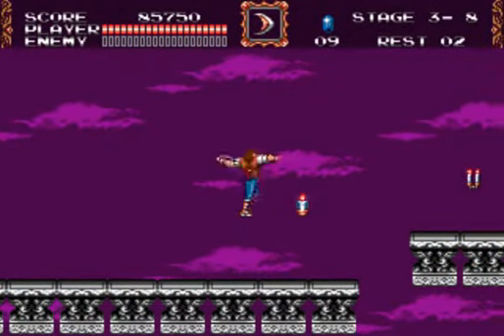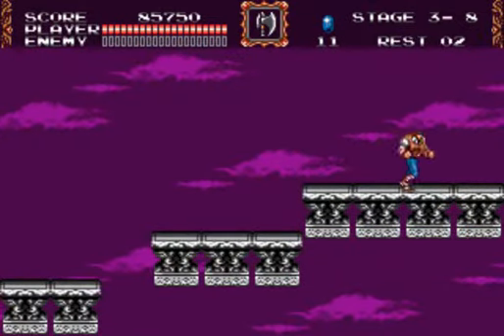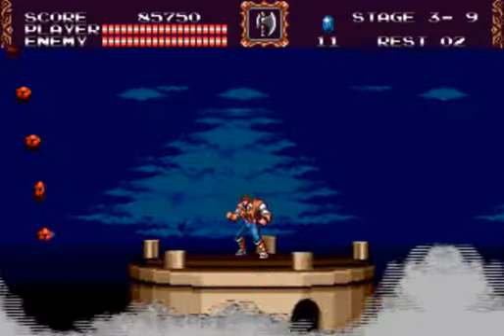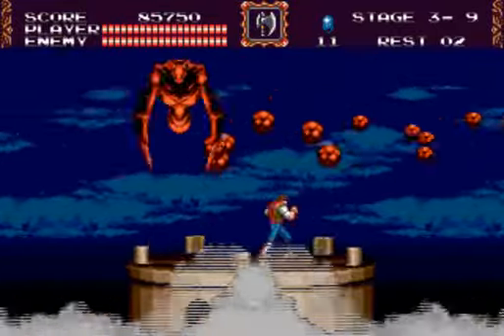Alright, one last room and we're at the boss. I decided to switch my weapon for an axe, though I could suggest doing it differently. Here's the boss of this stage — the giant hellbat.